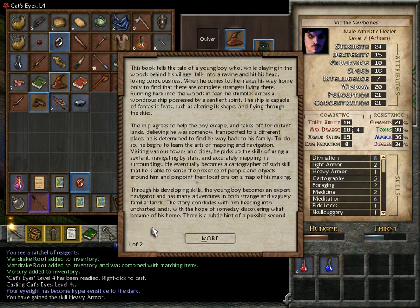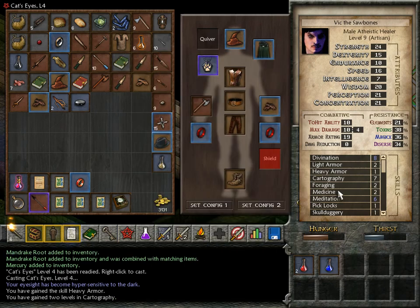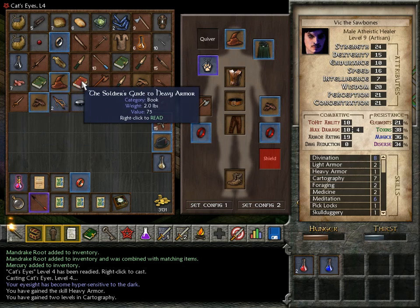Through his developing skills the young boy becomes an expert navigator, with many adventures in strange and vaguely familiar lands. The story concludes with him heading into uncharted lands with the hope of someday finding his home, with a subtle hint of a possible second volume. Contained within this child's tale are many tips and tricks to the skill of cartography — you are able to glean enough information to significantly complement your own knowledge of mapping. Two levels? Whoa — that is amazing, actually. I wonder if there really is a second volume. Two skill points — I mean, heck yeah.